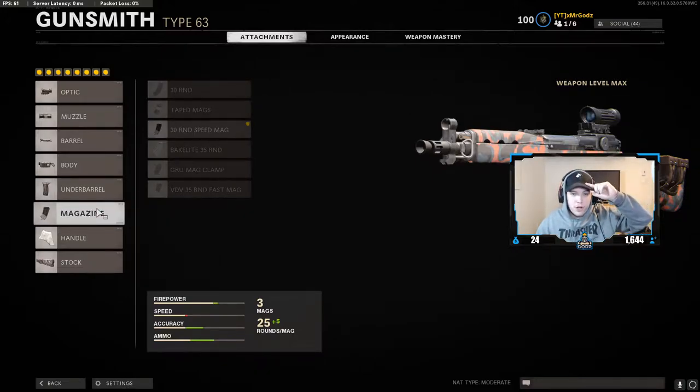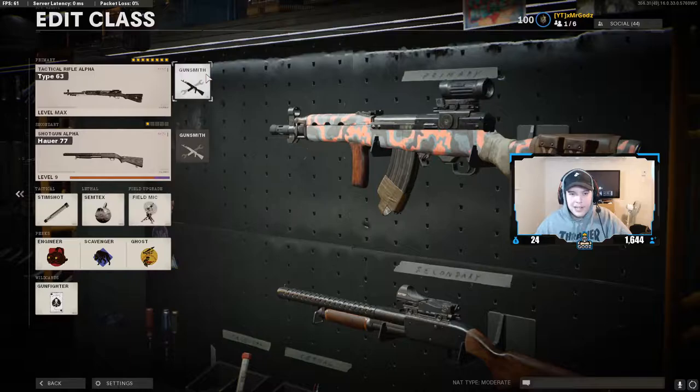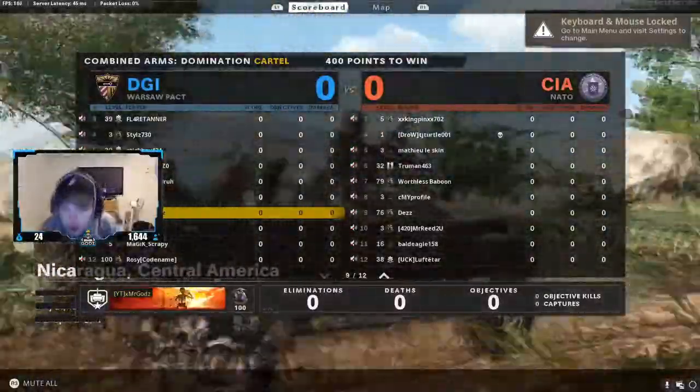For the underbarrel I have the front grip, and we got the 30-round speed mag — the default 20 or 25-round mag isn't that great. We also have the speed tape for aiming down sight speed since we're playing with the times-two scope, and the tactical stock. You do need Gun Ho on this class setup. It's not a meta gun so you definitely need a couple of attachments to make it work, but after that it's a beast — pop pop pop. That's my class setup! Hope you enjoy, drop a like, subscribe if you're new, and have a great Thanksgiving. Peace out!